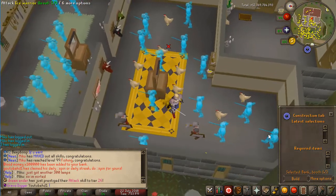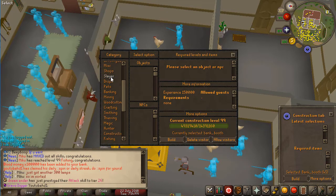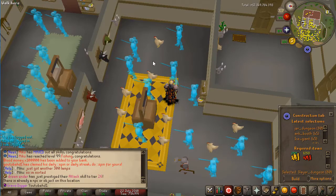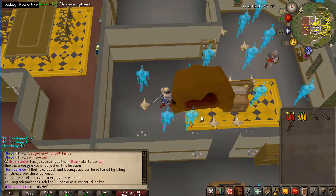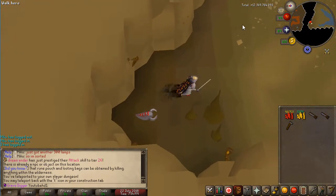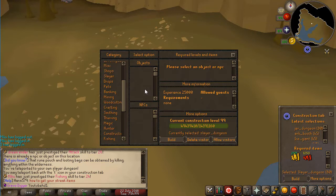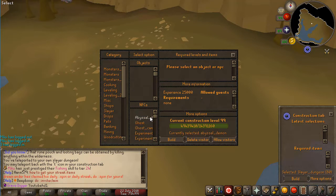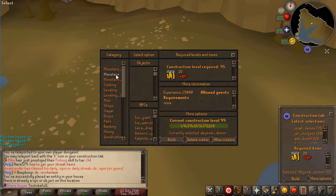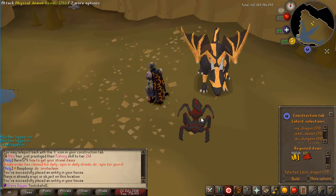Going to more options, under slayer we can find the slayer dungeon — it's built! Now we have the slayer dungeon in here as well. Once you enter here you will be going to a multi-zone area. To get NPCs, you go back to more options and then to monsters — there are a bunch of monsters you can place here. For example an abyssal demon costs 1.5 million and 20 blood money. I've now built the abyssal demon, and the lava dragon is built as well.